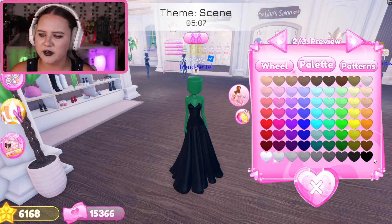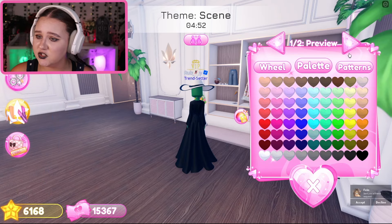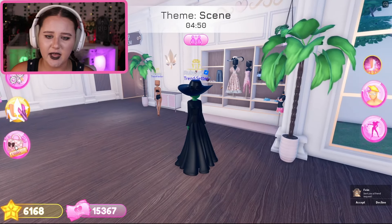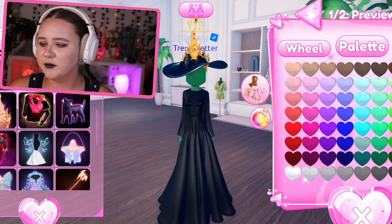We need a pretty funky green - let's make it a little bit darker. Let's go ahead and be the Wicked Witch of the West! Grab this and make it black - it's already all black but just in case. We're also gonna make this black too.